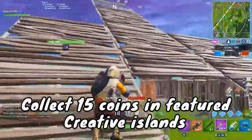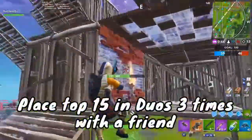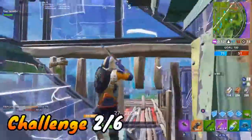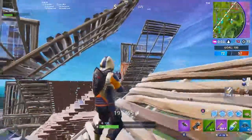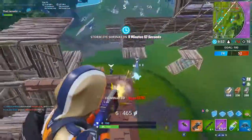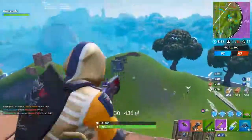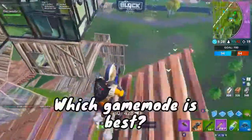The main challenges available now are: collect 15 coins in featured creative islands, search chests or ammo boxes at a motel or an RV park, place top 15 in duos with a friend, deal 500 damage to opponents with assault rifles or pistols, and regain health from a campfire in different matches. Starting with search chests or ammo boxes at a motel or RV park — importantly, ammo boxes count, which will help you get this done faster. Usually these challenges only count chests, so be aware you can go for ammo boxes too.